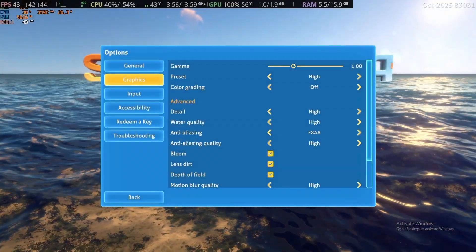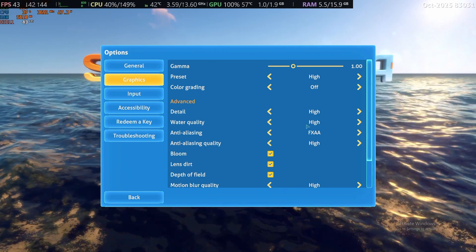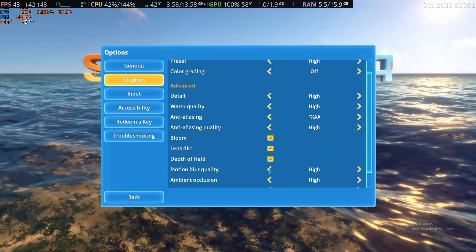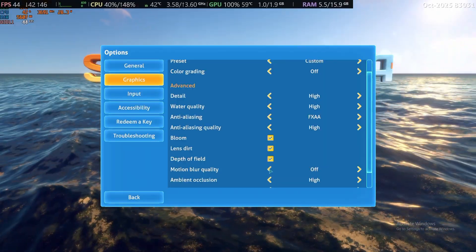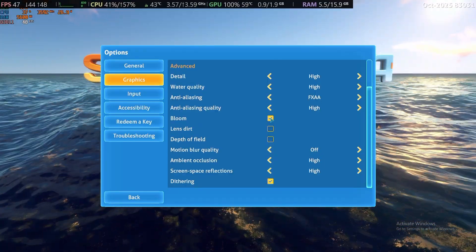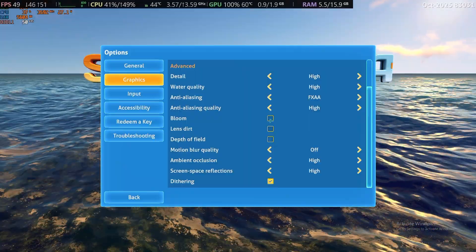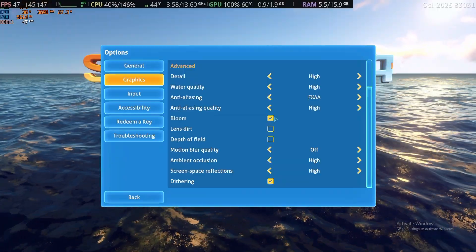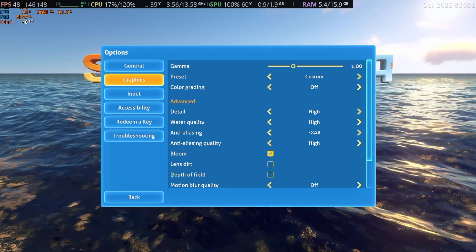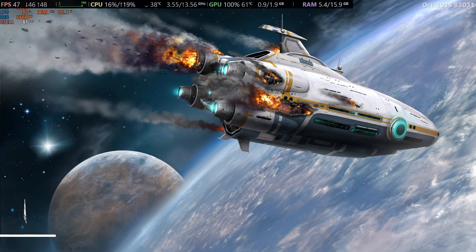Lastly, we have Subnautica. Why am I testing this game over anything else? Well, it takes up very little storage, it looks relatively good, and it's pretty well optimized. We're going to start off by turning off Motion Blur, because Motion Blur is atrocious. Everything else is set to the highest, basically — high settings.